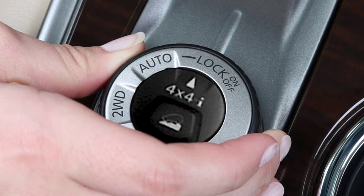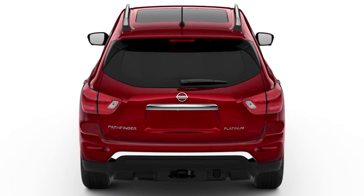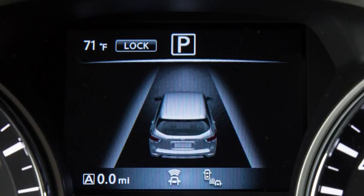The lock mode is for driving on rough roads. It provides maximum power and traction for steep grades and rocky, sandy, or muddy roads. Selecting it will cause both of these symbols to illuminate.